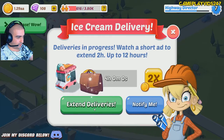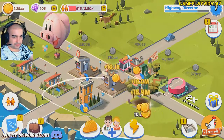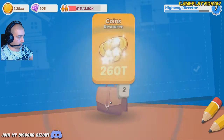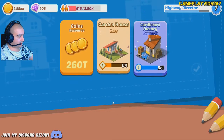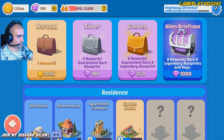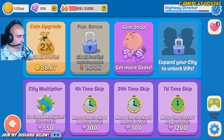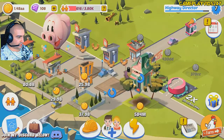Close that, there we go. Extend deliveries — no, I don't care about extending deliveries. $60 trillion. Garden house. Cardboard factory common — that's good enough for me. Got our buildings here. Coin upgrade — let's purchase a coin upgrade there as well.